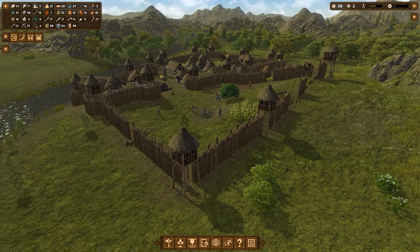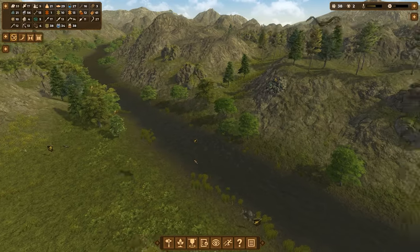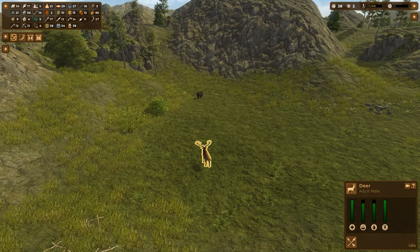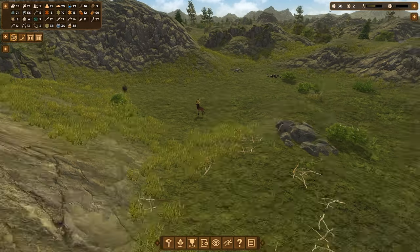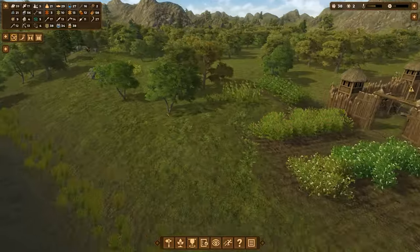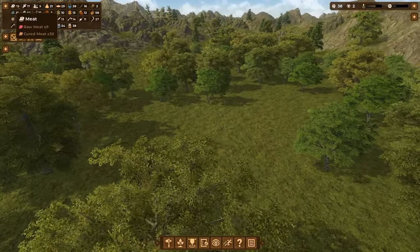The last sheep has died — oh, bloody hell. I need to get more sheep. There's a deer out there — if I can kill this deer that would be great. I'm going to put a hunt on this deer and get somebody over there with a bow and arrow. I want the deer mostly for points; I don't need the meat because I already have plenty.